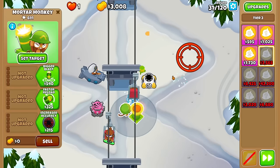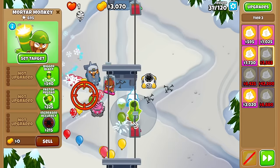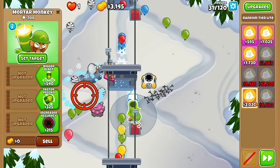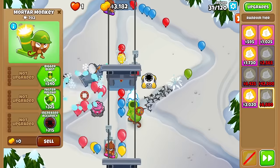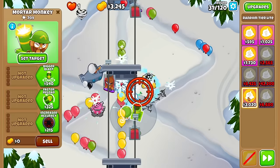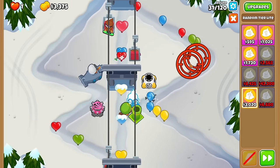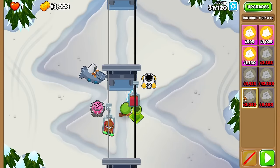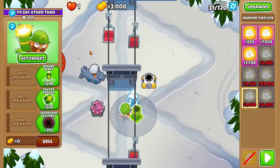We can now unlock a random tier light. The difference between this and random tier is that you will not get a tier 5 from the random tier light. The probabilities for getting each tier are known. We almost certainly need one of those or a tier 2.